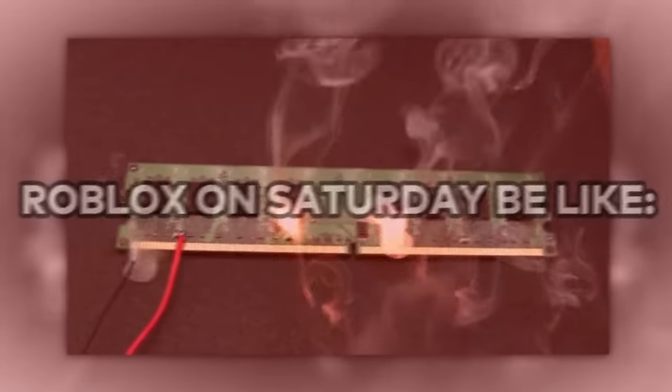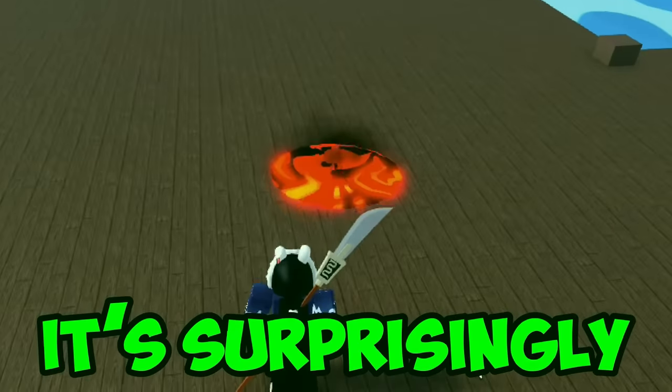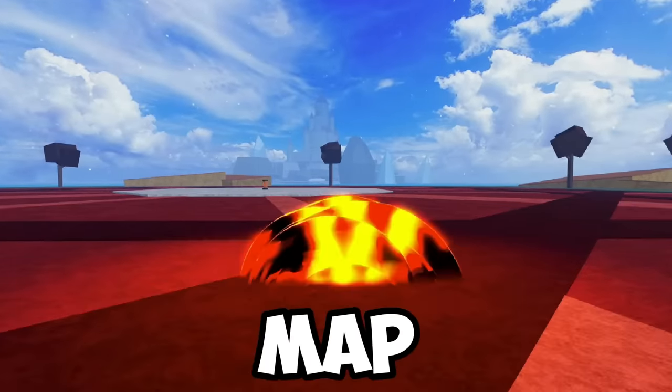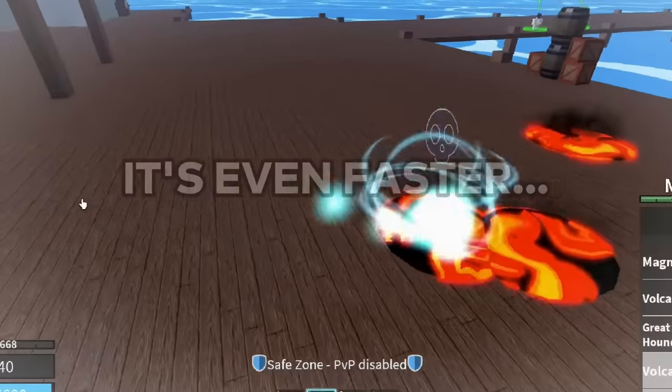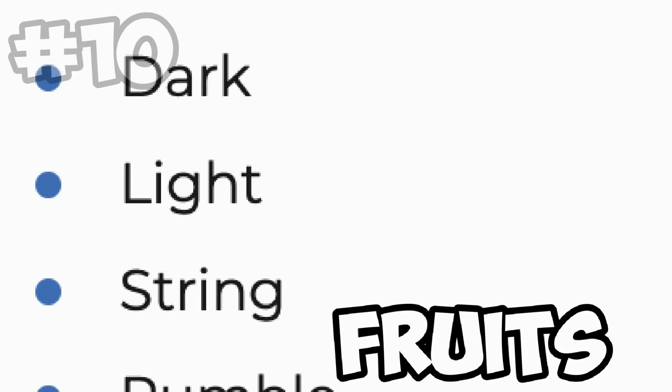I want to see if I can lag a server. Apparently if I use the Magma Floor ability and reset, it's surprisingly still there, as if it's a part of the map. Now let's repeat this. Yeah, I'm already getting frame drops. Experiment is successful.